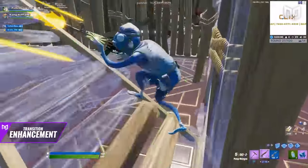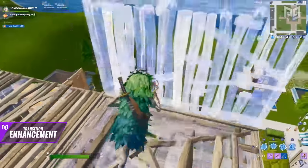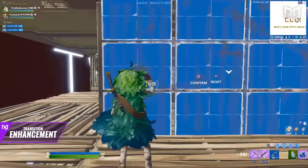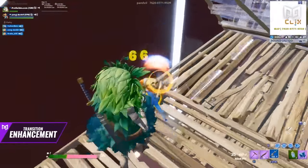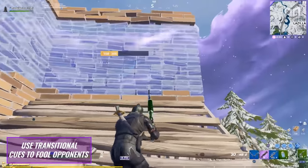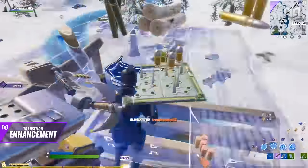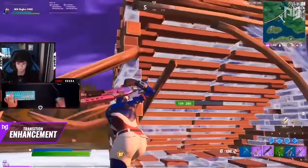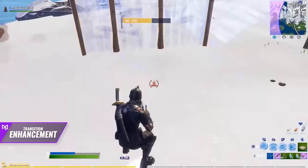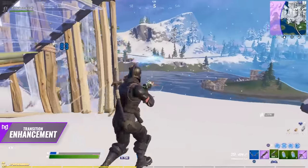In order to enhance your transitions, make sure you don't transition in moments where you're not 100% safe. Switching to build mode or taking your pickaxe out when enemies are nearby gives anyone near you an open window to damage you. Use visual and auditory cues to predict if you're safe. Also, use transitional cues to fool opponents — take your pickaxe out for just half a second and then quickly switch back to your weapon before your opponent even opens the wall. This is a pro-level trick used by players like Booga to outplay their opponents. Improving transitions allows you to spend the most time in combat mode without wasting time on anything else.